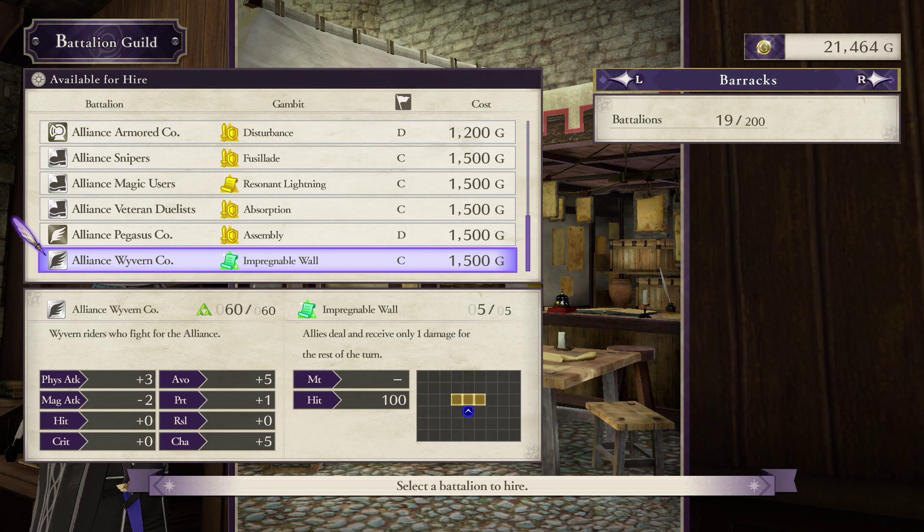Last we have the Crown Jewel of the Alliance forces. Every faction gets a battalion with Impregnable Wall, and every faction gets a C-rank flying battalion, but this is both at once. Impregnable Wall is one of the most busted gambits in this game. You can pull off all kinds of tricks with it — overextend wildly relying on someone with Canto and Impregnable Wall to make your crazy moves completely safe, and with the advantage of flight, doing that is dead simple. You can retreat across walls to stay out of reach, or bait really scary enemies. Huge stats and a high crit chance mean nothing when you're critting for 1 damage. At level 5, the Wyvern Company grants 5 physical attack, 5 crit, 10 avoid, and 3 protection. It's not a spectacular spread, but it's still more power than every other battalion we can buy here, and it's good enough to last all the way to the endgame.